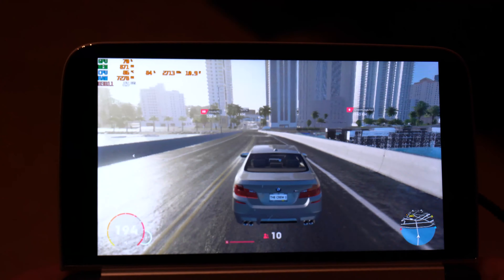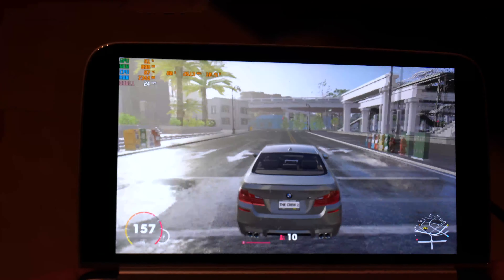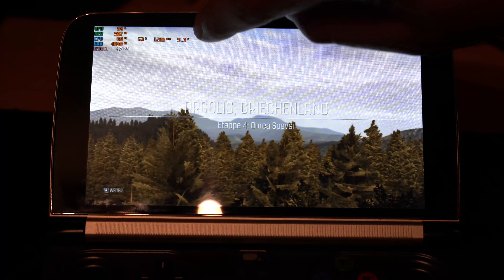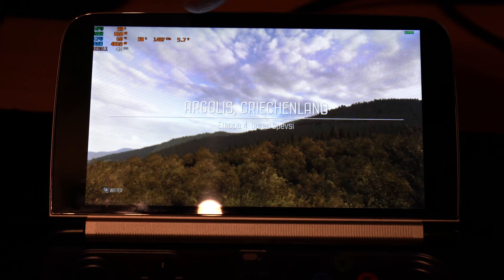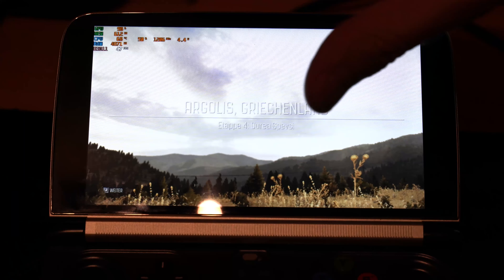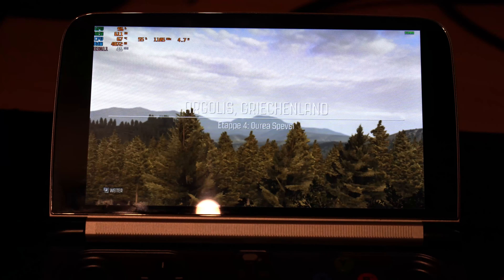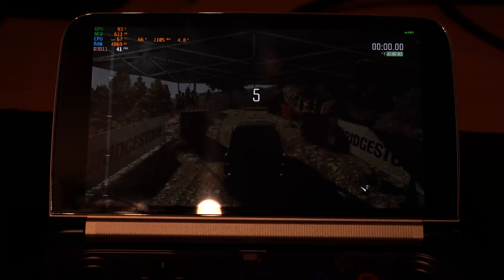First I'll start with a game using MSI Afterburner — you'll see some stats in the top left. Here we are in a rally game with the default device configuration. You can see at the top we have around five to six watts of TDP, so the CPU is using just around five to six watts, clocking around just 1300 MHz, with utilization around 50 to 60 percent, and a lot of utilization on the GPU.